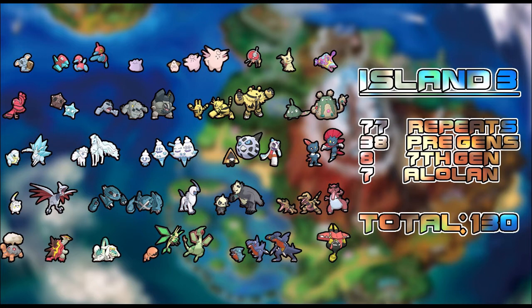We've got Pancham, Sandile — which confirms Krookodile is in this game, love Krookodile — Torkoal, and what I think is called Turtonator. We've got Drampa, which I forgot was a Pokémon, and Flygon — pretty cool that we have two Dragon-type options on this island. And then we've got Tapu Bulu, the island guardian — I remember his name because he represents a bull.